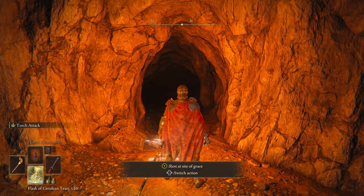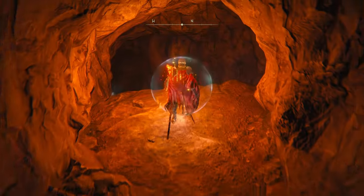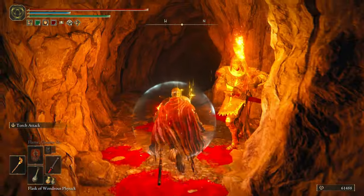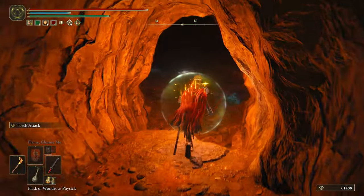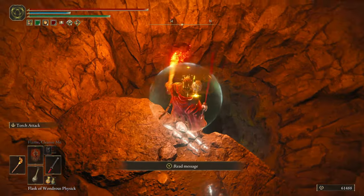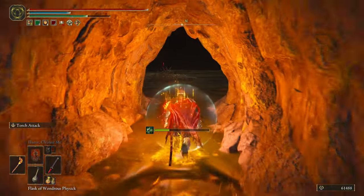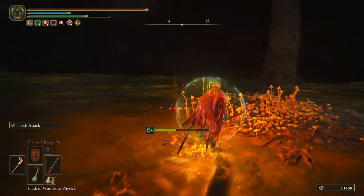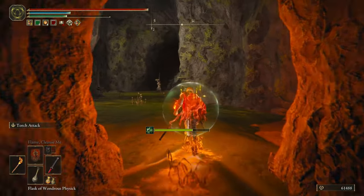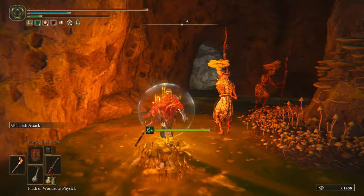This part is pretty long and confusing but we're going to get through it — follow along. I'm going to two-hand — actually, I've got to have my torch out. I'm just going to avoid all the enemies I can and not worry about fighting them. Careful, there's a drop here — drop down. Like I said, there's going to be some poison down here, so be mindful. You might have to heal yourself with your Boluses or, as I suggested, Flame Cleanse Me. Just keep working your way down, occasionally popping Flame Cleanse Me when it's safe.